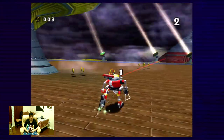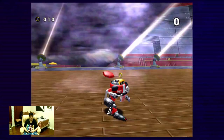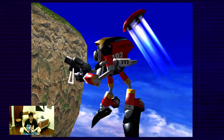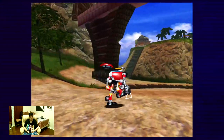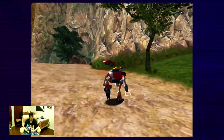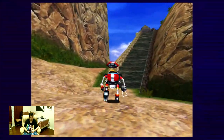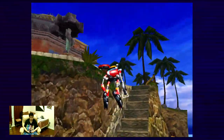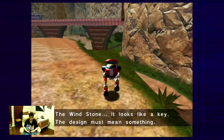This is where we're gonna be fighting Sonic. I can't believe Eggman caught the Flicky. When everyone escaped, the whole egg carrier has been destroyed. So this time we are gonna be destroying one of E-102 Gamma's comrades. You have to release the friends — by rescuing them, I mean destroying them. Windstone, looks like a key — the design must mean something.